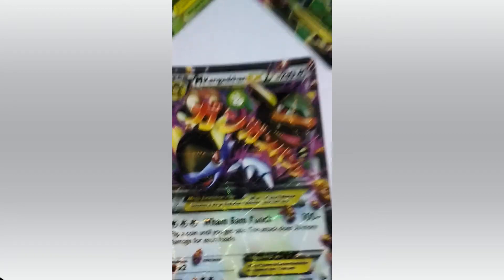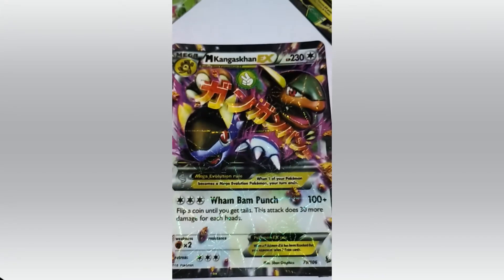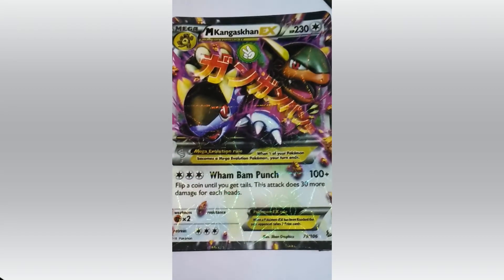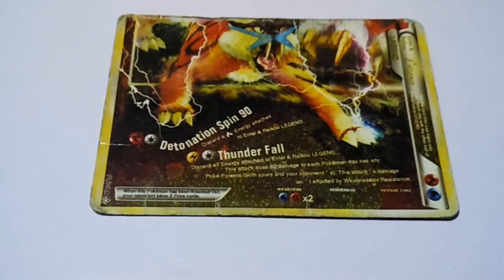Next comes Mega Kangaskhan — a Kangaroo type of Pokemon carrying a baby Pokemon in its pocket, just like a Kangaroo. HP 230 and its attacks are Wham Bam Punch.